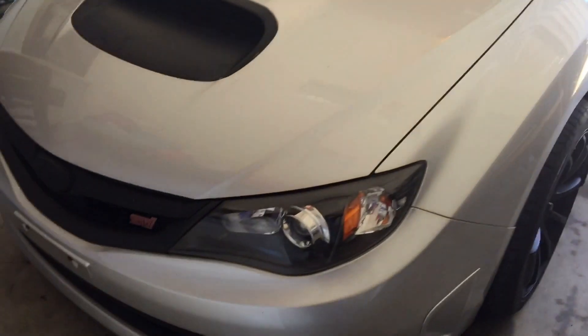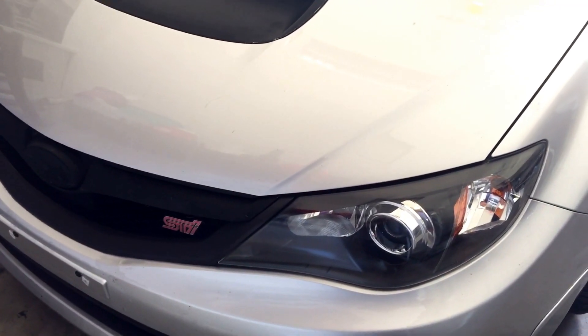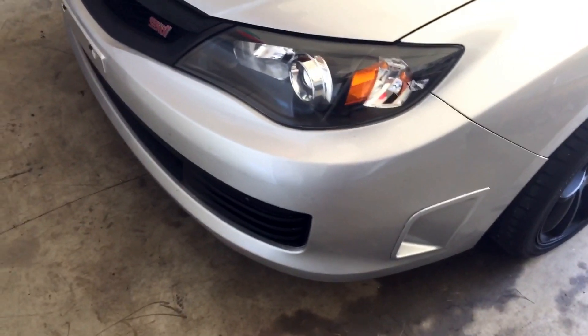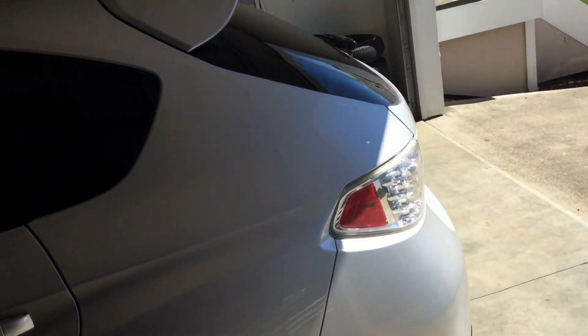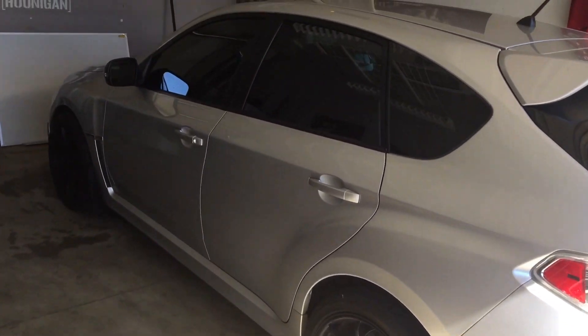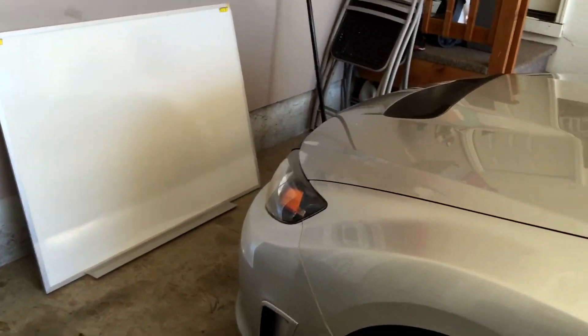The dealership I bought it from put a non-stock HID bulb in when one of the low-beam bulbs burnt out, so one is like 6000 Kelvin blue and one is the 4300 Kelvin OEM look. The first thing I'm doing is getting a new pair of 4300K crystal-white bulbs to replace that. Then I'll start thinking about other mods. The oil's pretty fresh so I'm not changing that yet.